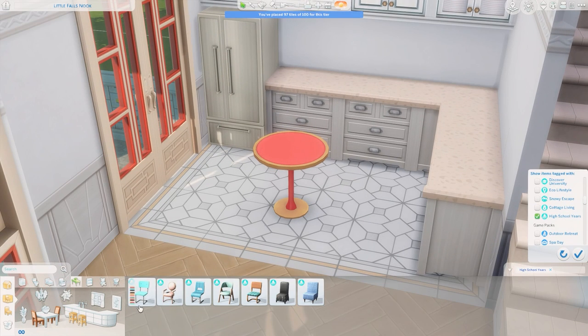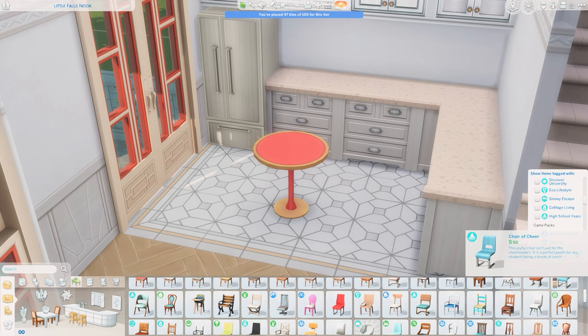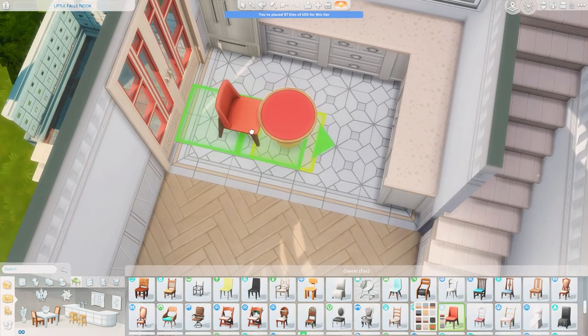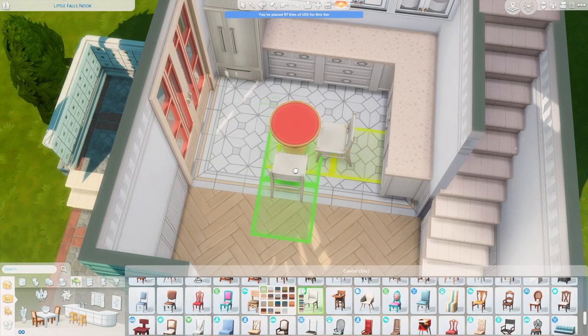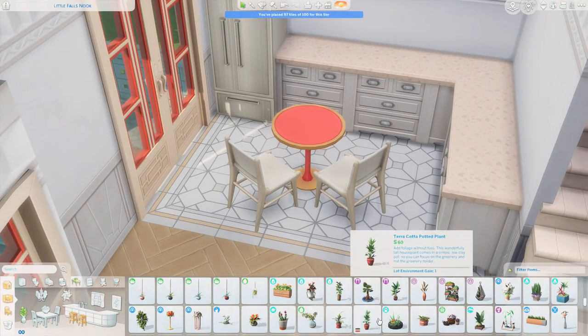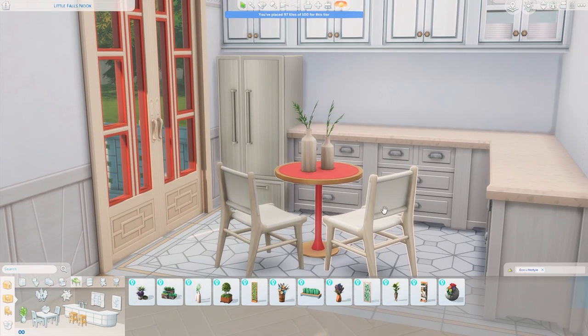In the kitchen I also thought this little table from base game — we got it in an update about a month ago — is basically perfect for this style and this space. It's really small and comes in this red swatch I've been using a lot in this build. I do actually end up changing the colors of the windows a little bit after the speed build when I was taking screenshots because a couple of things didn't match, so what you'll see in the thumbnail is slightly different but the exact same style.